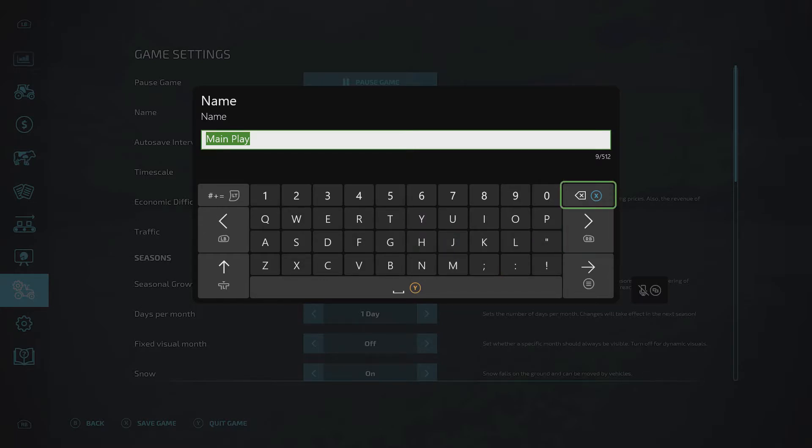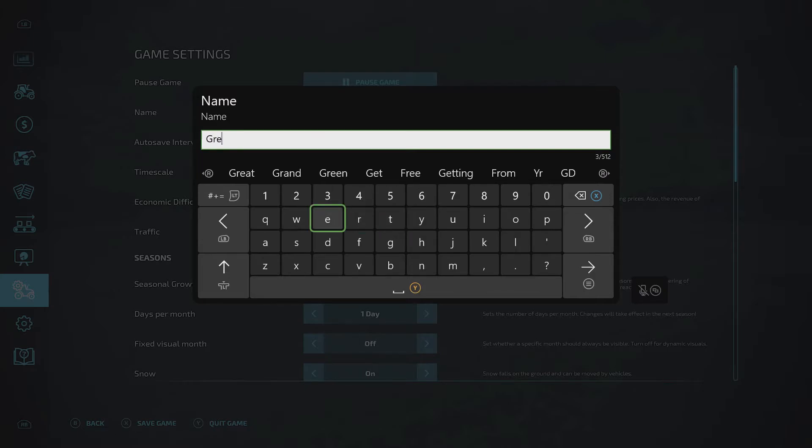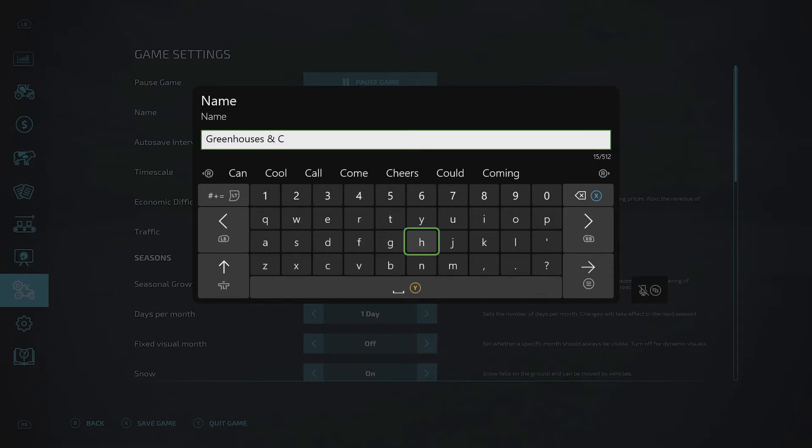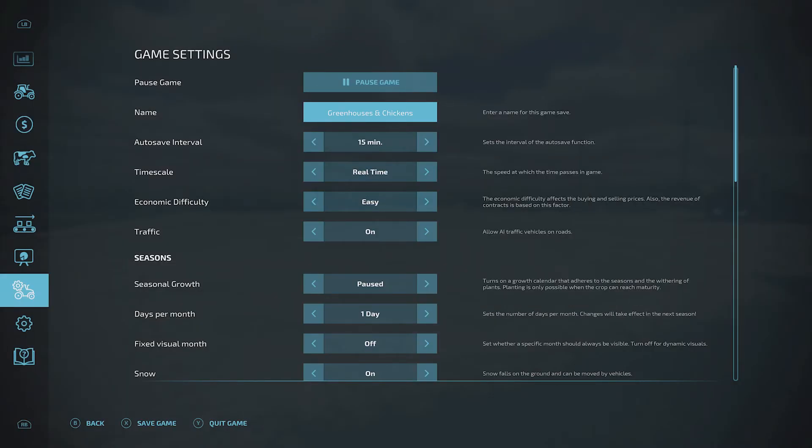Select it by pressing A, then you can rename this whatever makes sense to you. Delete the whole lot with X and call it whatever you want. So I could say 'greenhouses' because this particular one I've got greenhouses going on, and 'chickens' because I have chickens going on as well. You can also access special symbols over here, and use space or left trigger to go back. Press down on your left stick — L3 — to activate capital letters.